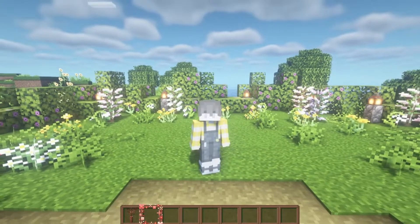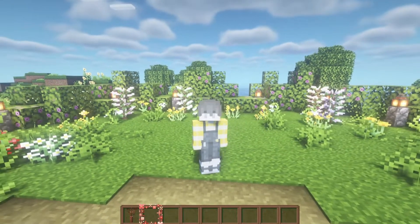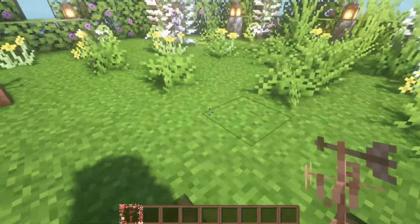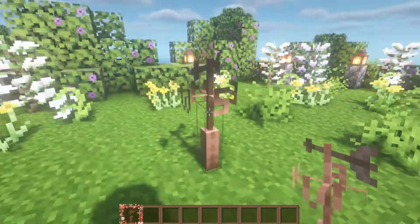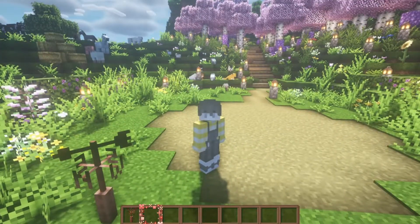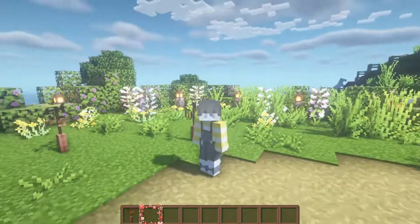The fourth texture pack I wanted to show you guys is called Fancier Lightning Rods, and it makes lightning rods look like a weather vane, which I absolutely love. This is a perfect decoration to put on top of your house. I would be careful though, because when lightning strikes it might cause a fire.